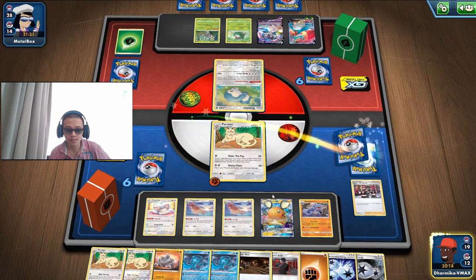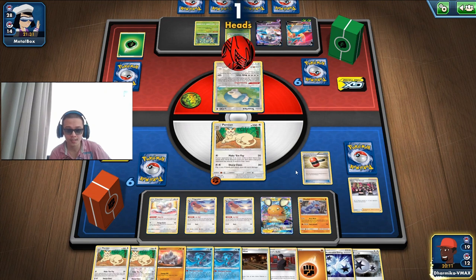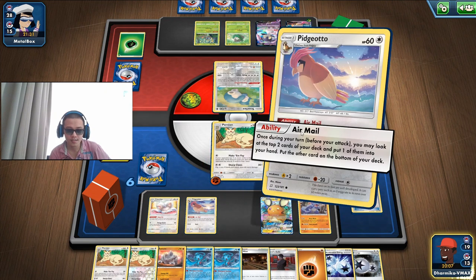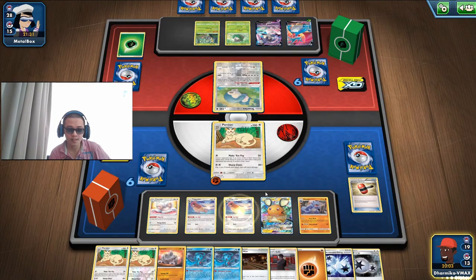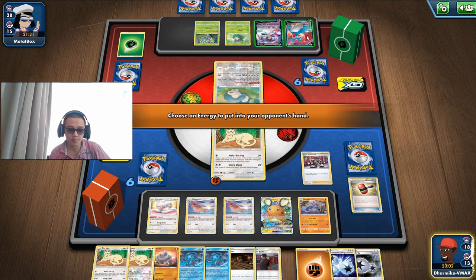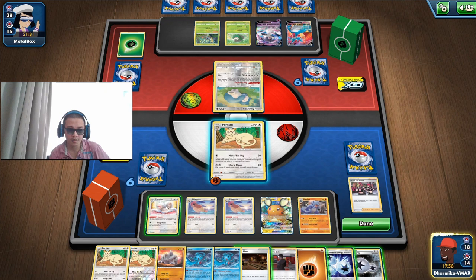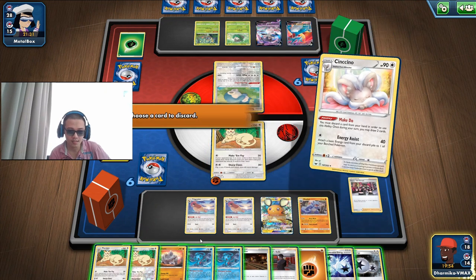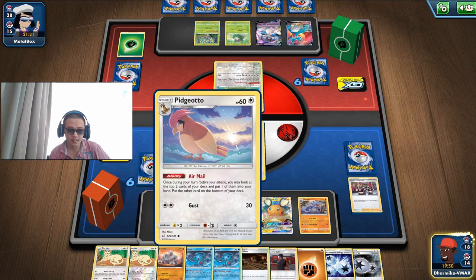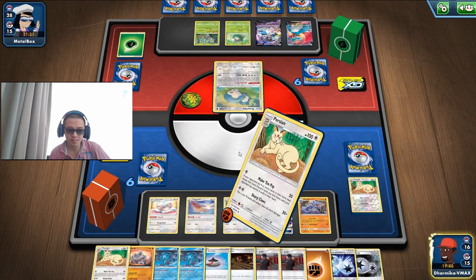I don't want to deck myself out so we need to watch the number of cards in my deck as well. That's a heads — lucky heads. We do have a Yell. Yell actually helps us increase the number of cards in their hand, allowing us to discard more with Make Them Pay. Our Pokémon cards are precious now because we have no more Rods. Then again our Rod could be in our prize card, so it really doesn't matter.